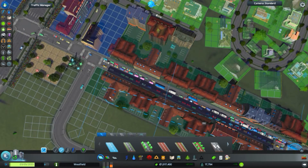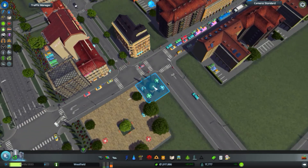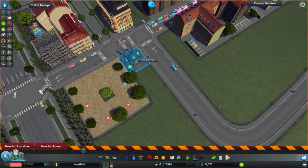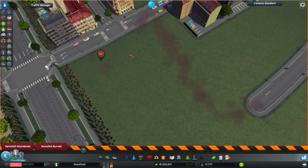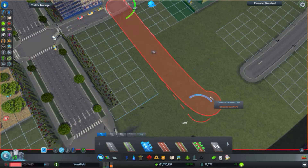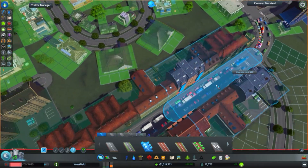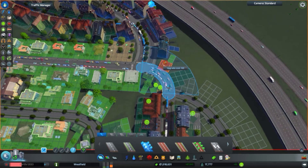There's a lot of traffic here — what's going on? It's doing this thing. I can't have this. I'm going to have to get rid of these. We're going to need to have this thing connect to here, and we should actually just upgrade all of these roads to roads with trees.